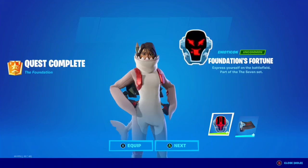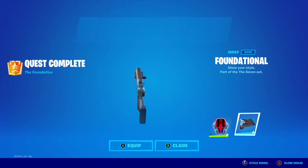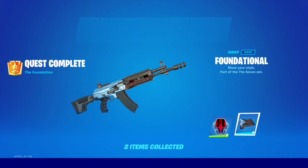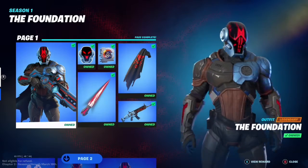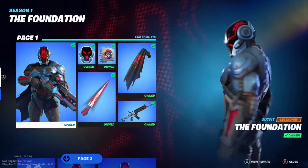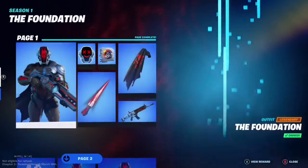Here are the last two rewards: the Foundation's Fortune emoticon and the Foundational Wrap. Not too bad — looks pretty cool, and it matches the Foundation perfectly. That is page one of the Foundation complete, with all rewards in less than two matches. Pretty easy — really easy — I was kind of surprised. I'll be covering page two in another video.